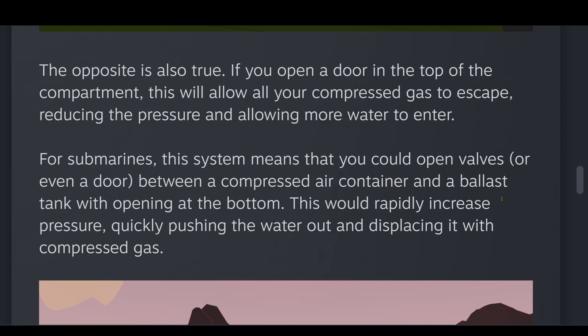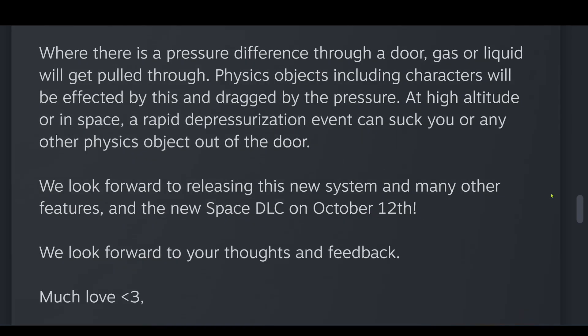For submarines, this system means that you could open valves or even a door between a compressed air container and a ballast tank with an opening at the bottom. This would rapidly increase pressure, quickly pushing the water out and displacing it with compressed gas. Where there is a pressure difference through a door, gas or liquid will get pulled through. Physics objects, including characters, will be affected by this and dragged by the pressure. At high altitude or in space, a rapid depressurization event can suck you or any other physical objects out the door.